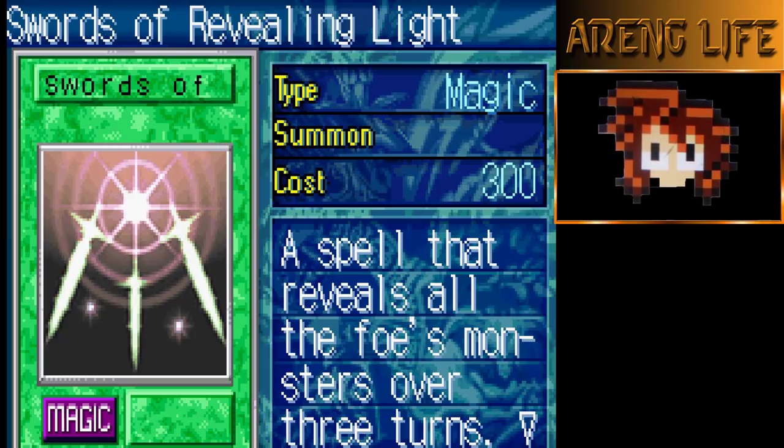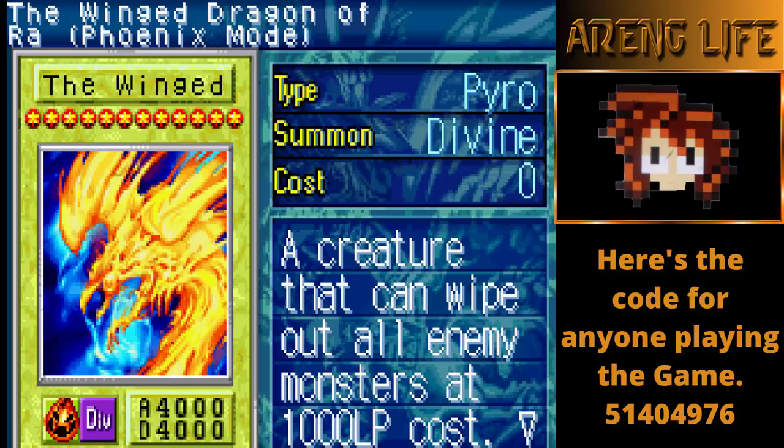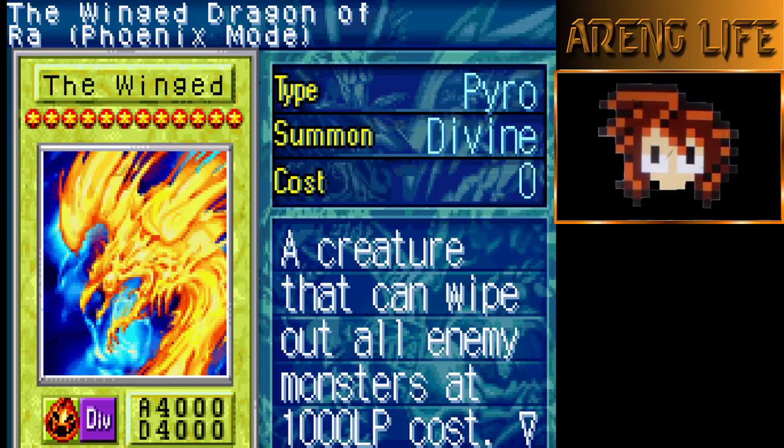One copy of Swords of Revealing Light to let you stall. Remember we're playing god cards so it's good to stall, good to be able to say 'hold on for three turns, let me tribute for a god card.' Now we got Wing Dragon Ra Phoenix Mode — as a kid I spent so long trying to get this card, but apparently all you have to do is type in a code and talk to Merrick.